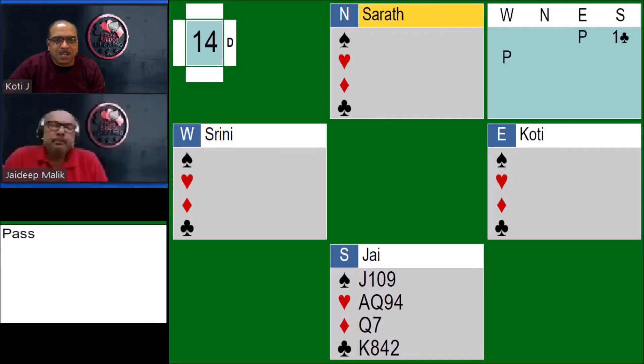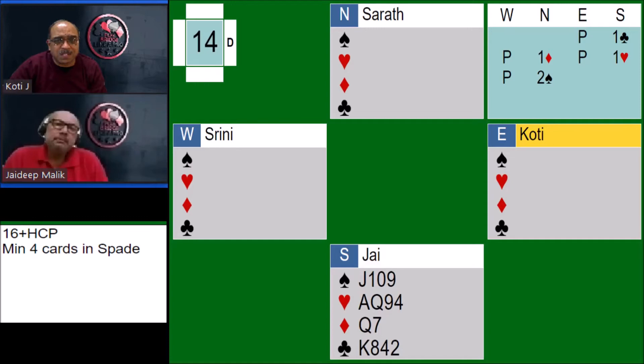Srini passes and North bids one diamond — 6 plus high card points, minimum 4 cards in diamonds. On my pass, Jay bids one heart, indicating 12 to 15 points with a minimum 4 cards in hearts. Srini passes. Sherath says two spades, indicating 16 plus high card points with a minimum 4 cards in spades.